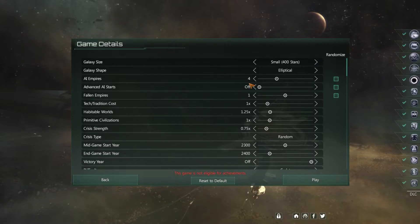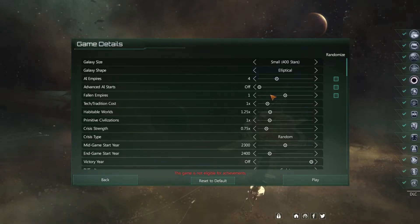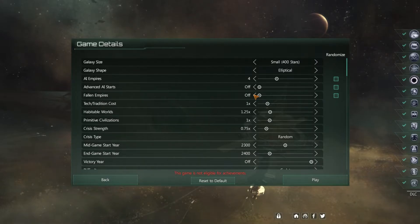As for advanced AI stars I'll set that to zero. I don't want anybody having a head start on me — level the playing field, make it easier to understand. Same with Fallen Empires. These are guys that have been around forever. I turn that off because there's no reason to fight somebody who's more advanced than you when you're just trying to learn the game.